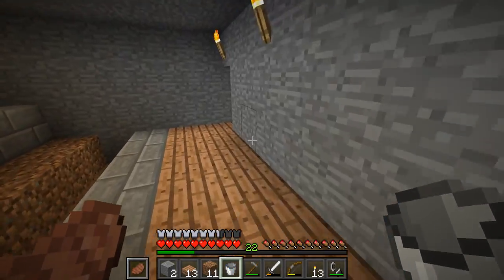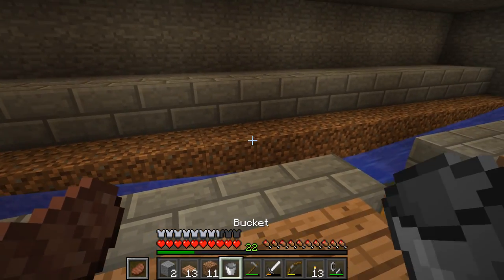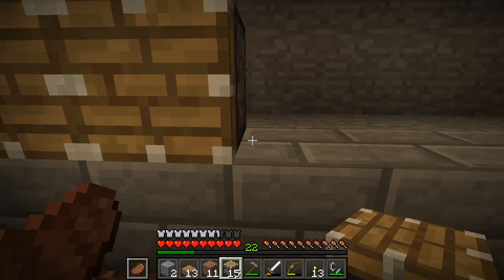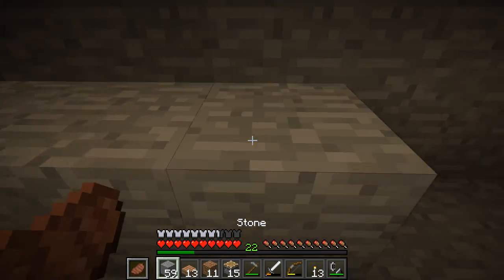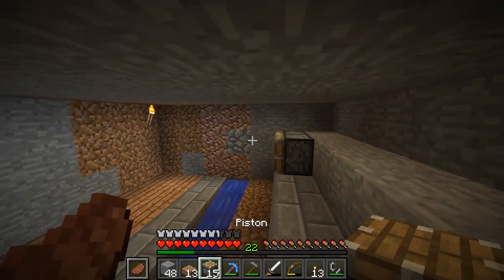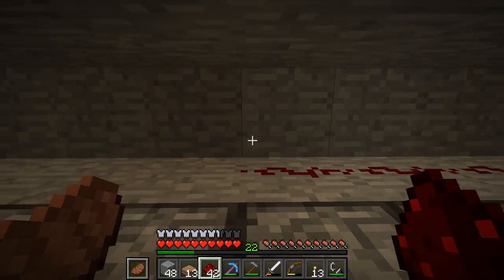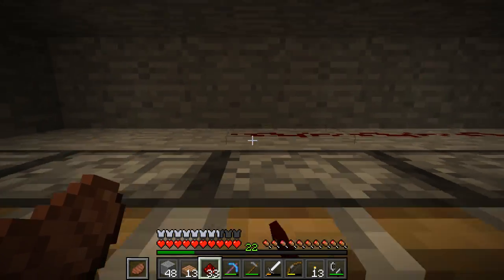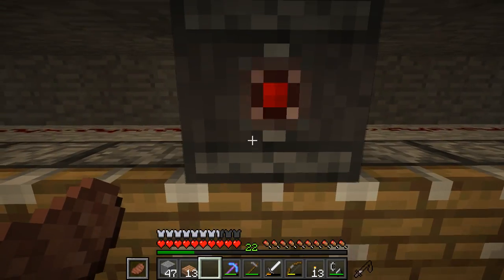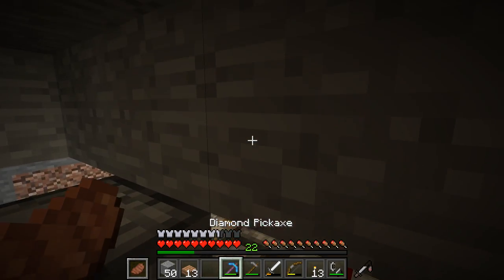That should go directly onto that — fantastic. The collection system is in place; all we need to do now is get the pistons placed in. This is going to be where the pistons are placed, and this layer is going to contain the redstone. Let's get all the pistons placed in, and then all we've got to do is place in all of the redstone going behind on these layers right here. Then we're going to get the observer placed. I placed it in the wrong way — let me go up here and place it in this way. There we go.